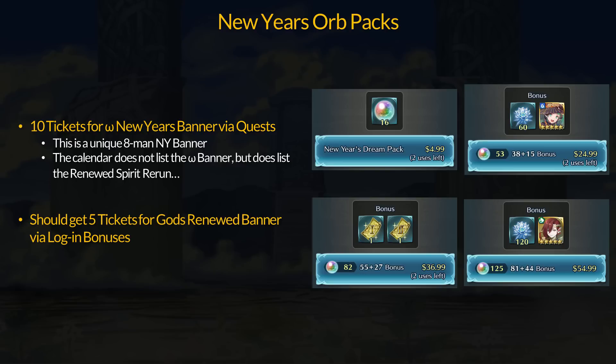Unusually, we also get 5 tickets for the newest New Year's banner — those aren't in the data mine but are most likely tied to login bonuses. As for the orb packs, there's a basic 16 orb pack for $5. You can get dual Halloween Sothis and Violet for $25 and get 53 orbs with that. For $37, you get 2 orbs and more tickets for the 2 banners mentioned. And for $55, you can straight up buy New Year's Elm along with 225 orbs. Besides the last pack, you can buy the others two times. As with any data-mined info, subject to change.